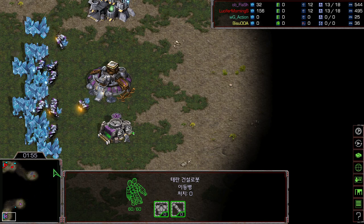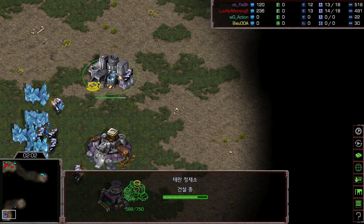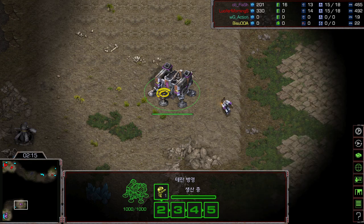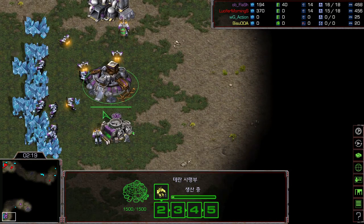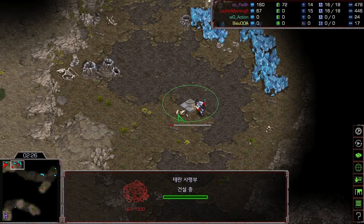You don't go for a super fast scout with the factory build. Flash is making the refinery on the way, and he is not going to scout yet until this barracks finishes. Once the barracks finishes he will go for the scout. Marine production is on the way and Flash will be putting down the second depot.